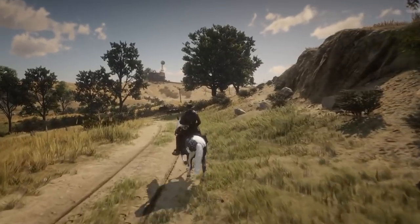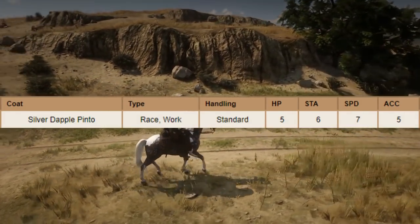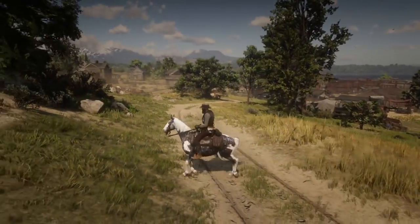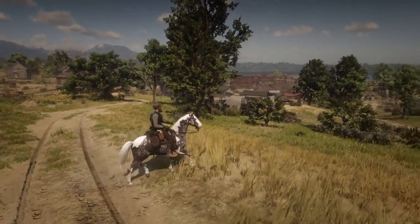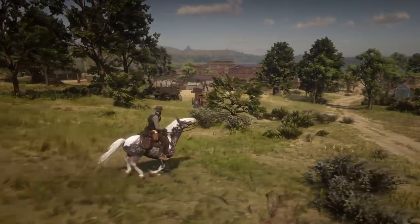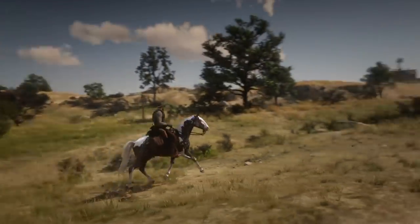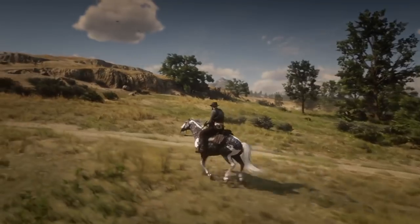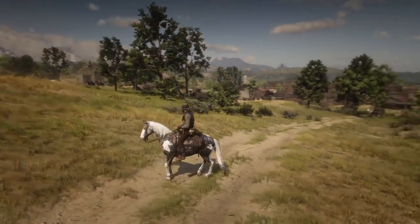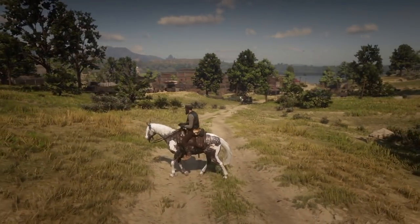The Missouri Fox Trotter stats are 5 health, 6 stamina, 7 speed, and 5 acceleration. You can buy the Silver Dapple Pinto at the Blackwater Stable after Epilogue 1 for around $950. I definitely recommend this breed if you're going to places where you'll be shooting, or where there are alligators, or where your horse gets scared easily. I recommend this one above the number 1 in those situations, though the number 1 does have the better overall stats.